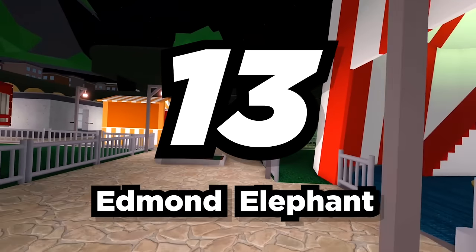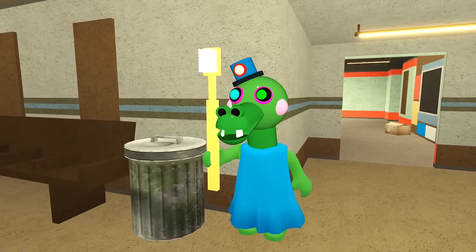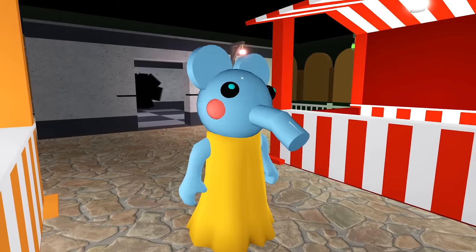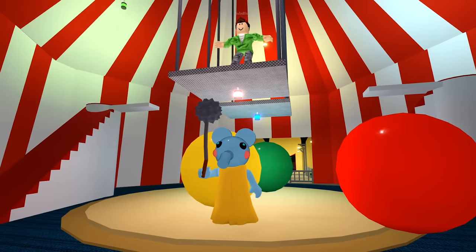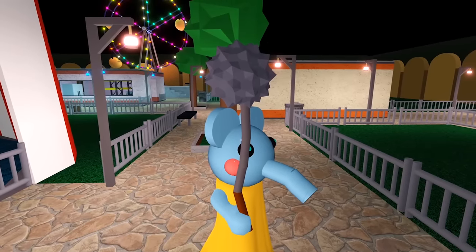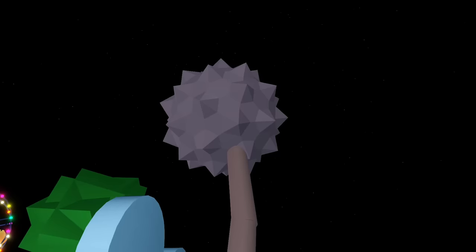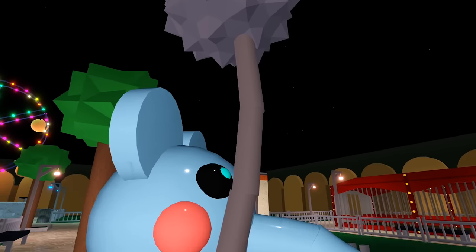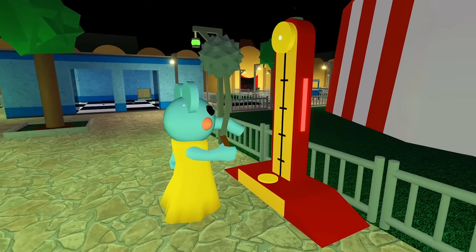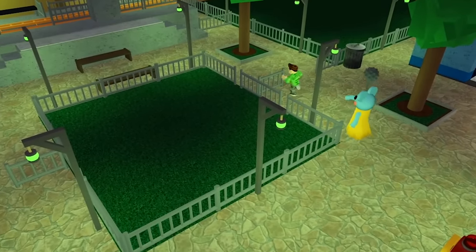Number 13: Edmund Elephant. Edmund is a character from the real Peppa Pig show, so we just had to put him in the game. With the elephant being such a strong, heavy animal, we gave it a weapon that only the strongest of Piggies could carry: a mace. The mace has further reach than Piggy's normal bat because of its long form and will cause any player that touches it to instantly die. Stay clear away.